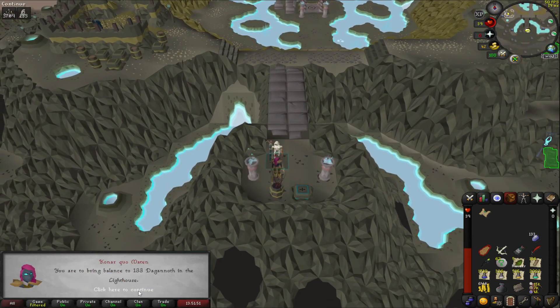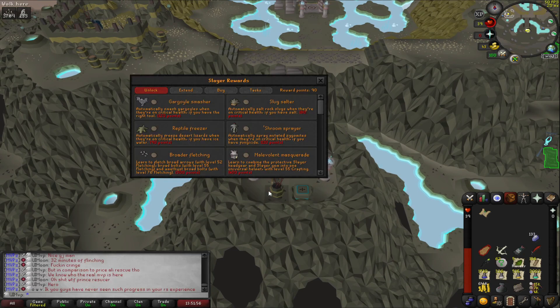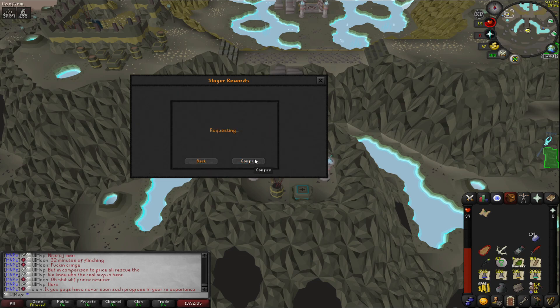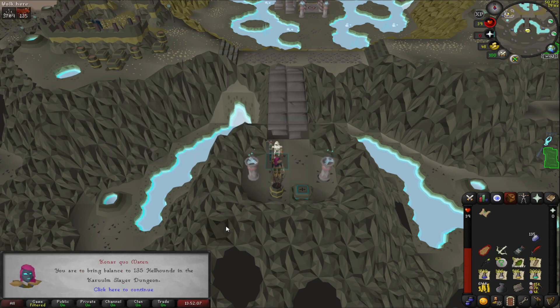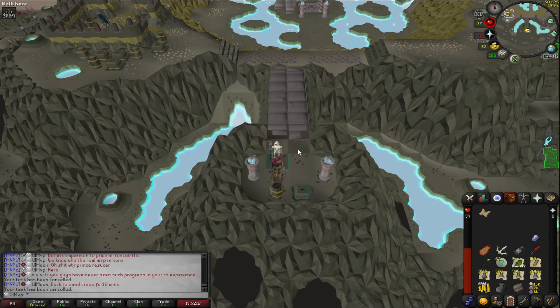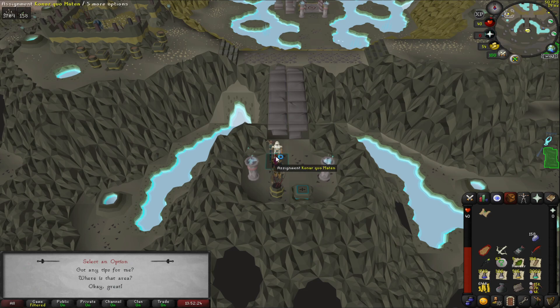Okay here we go — Konar: 133 Dagannoth in the lighthouse. I don't really like killing them in the lighthouse because it uses both attack styles. We've only got 90 points so we can't really skip. We end up skipping to hellhounds in the Catacombs — that's even worse. Last skip, we'll have to do whatever this one is. Kalphite — okay, we'll do that one, that's nice and easy. Feel really bad for spending those points now.